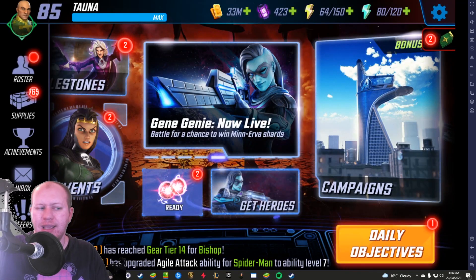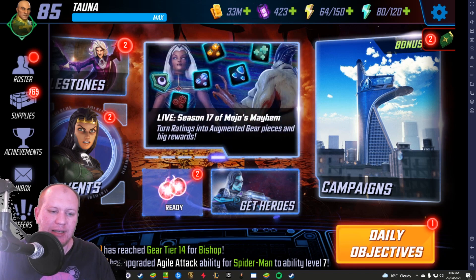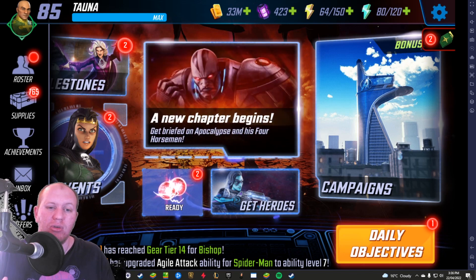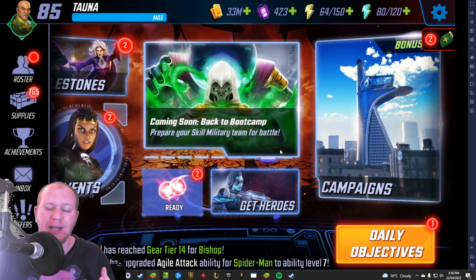Here's one I prepared earlier - bringing Marvel Strike Force into BlueStacks. Now you might be asking yourself, Torna, why BlueStacks over every other emulator? That's because BlueStacks runs the smoothest. If I'm having any issues, there's this trim memory button I can click and it's going to trim away any excess memory the game is using, reducing the RAM usage, which makes it a lot easier to run.